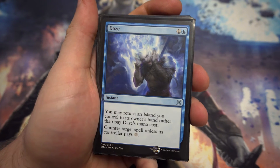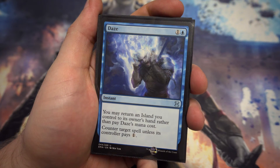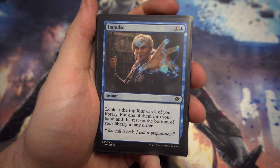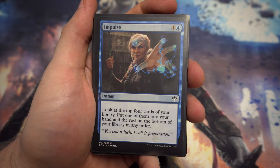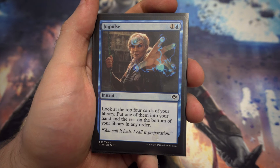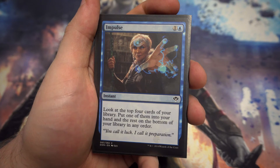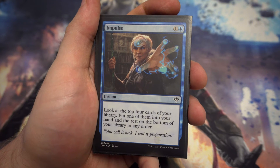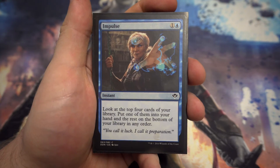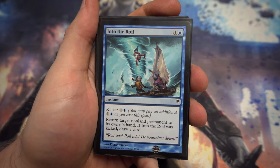Daze is next — for one and a blue, you may return an island to its owner's hand rather than pay its mana cost. More than happy with that. Next up we've got Impulse — for one and a blue, look at the top four cards of your library, put one into your hand and the rest on the bottom in any order. It's a slightly better Anticipate, but since it looks at four cards you may end up discarding something you need later. That's why both are in there — depending on which you want to use.